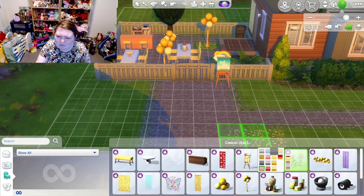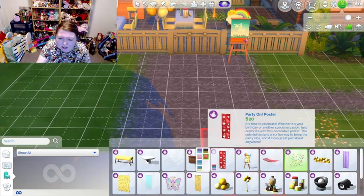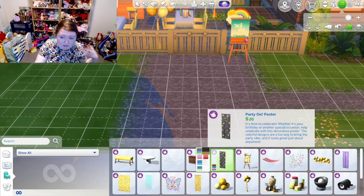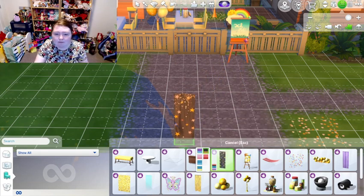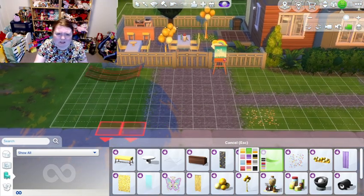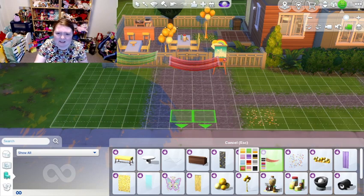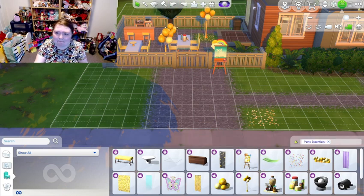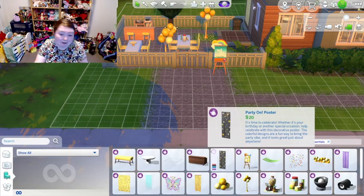There are red swatches and rainbow swatches — maybe your Sim is having a coming out party because they're LGBTQ. I don't really see a lot of Christmas swatches, but you could use the green and red for a kids' Christmas party, just connecting them together.